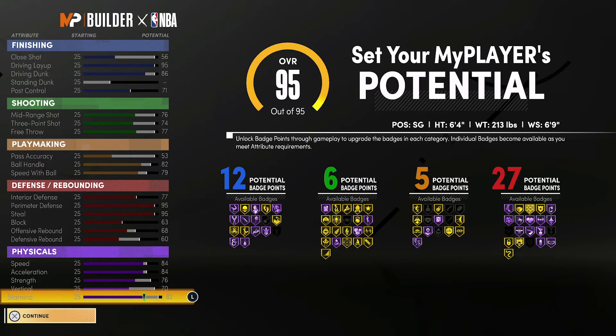At 99 overall you're going to have a 60 close shot, a 99 driving layup, a 90 driving dunk, and a 75 post control. For shooting stats: an 80 mid-range shot, a 78 three-point shot, and an 81 free throw. For playmaking: a 57 pass accuracy, an 86 ball handle, and an 83 speed with ball.